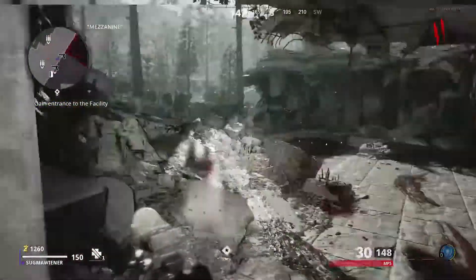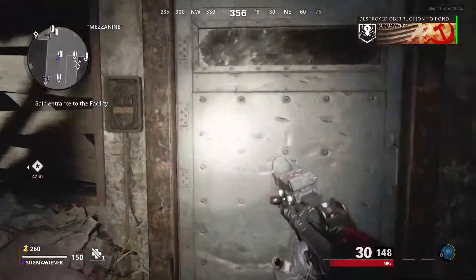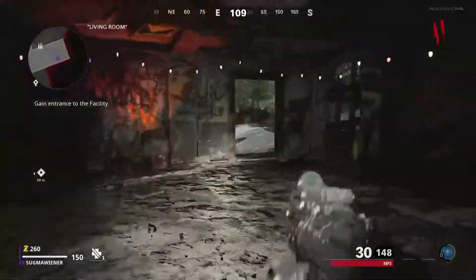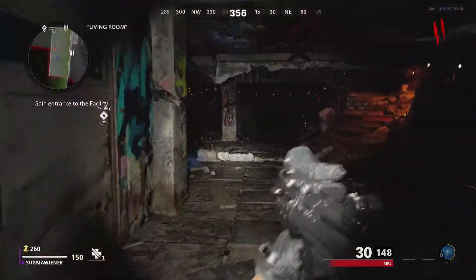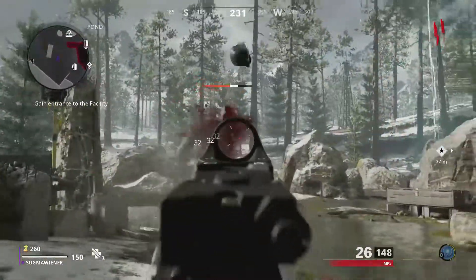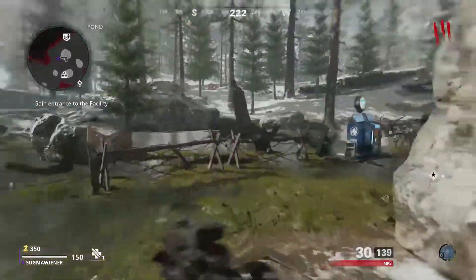I'm going to look for the power first and then I'll get back to you when I find it. We're just gonna go to the facility — let's turn on the power. I think the power is in the facility, so I'll be back when we reach it.